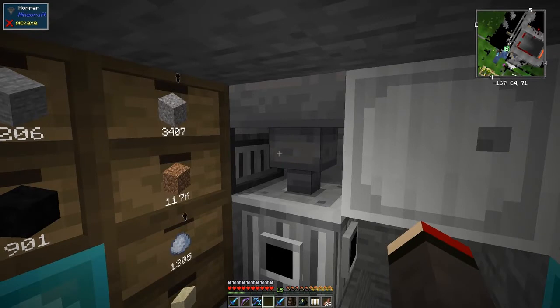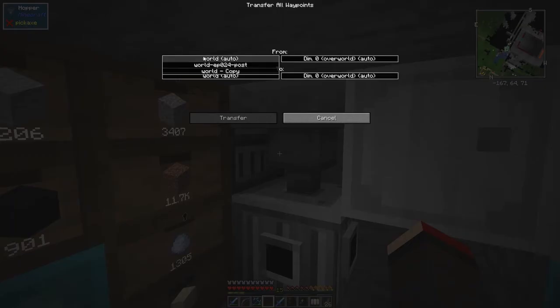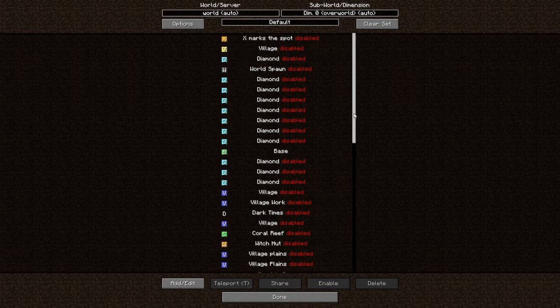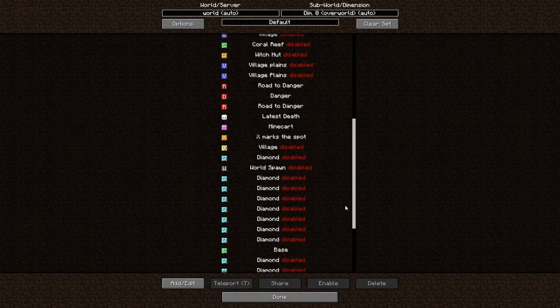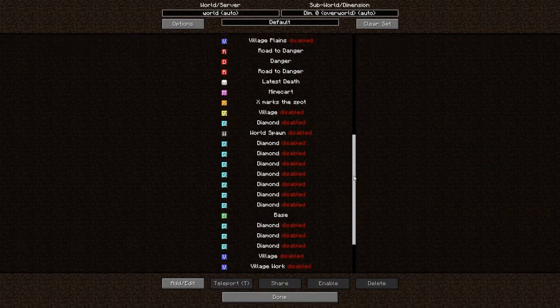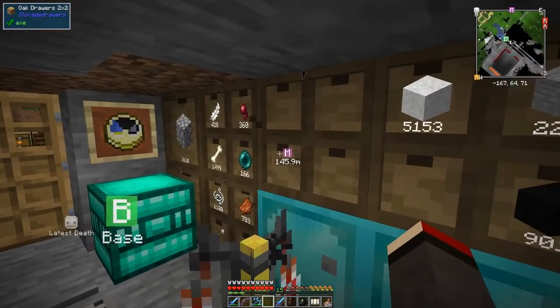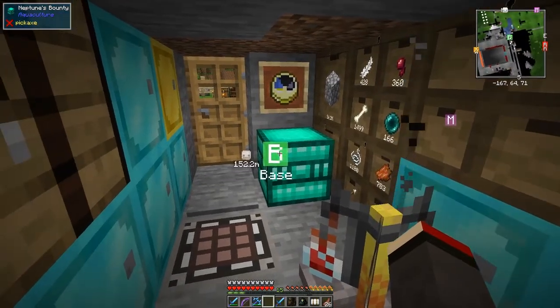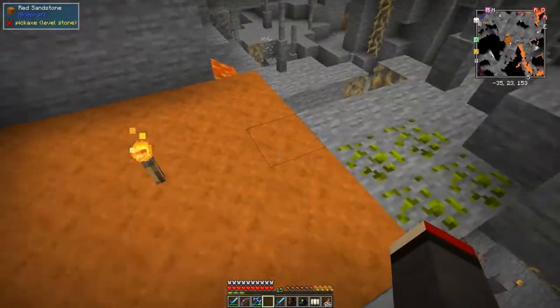First of all I'm going to transfer some waypoints I got between episodes. I need to press Y to get to waypoints, then options, then transfer - I'm going to transfer from the previous episode's dimension zero to here. There we go - latest death, a couple of roads to danger, and there should also be a fortress marked in there. Those three are down here. I can get rid of the mineshaft waypoint - I don't need that one. X marks the spot, base, and death 152 blocks away.